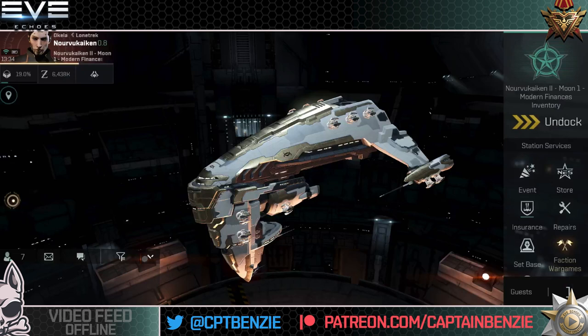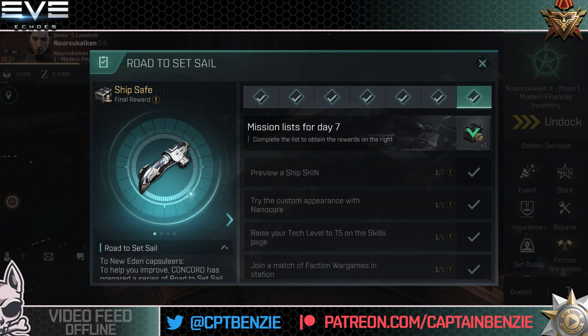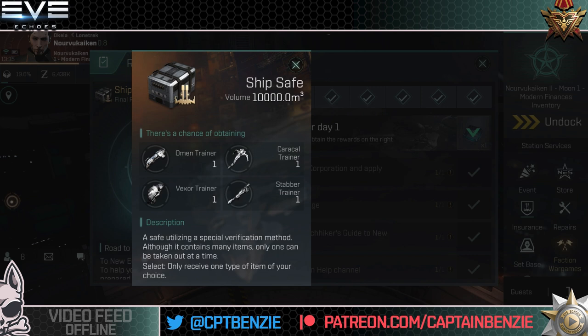Once you hit tech level 5 you have a few more options. Jump into the shipboard AI — hopefully you've been working on the Road to Set Sail tutorials. You earn a new list of these every day for your first week. Once you've completed all seven days, in addition to their normal rewards they also award a ship safe, which contains your choice of one of four trainer cruisers: the Omen trainer, the Caracal trainer, the Vexor trainer, and the Stabber trainer.